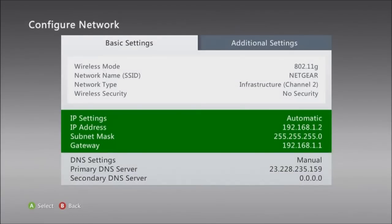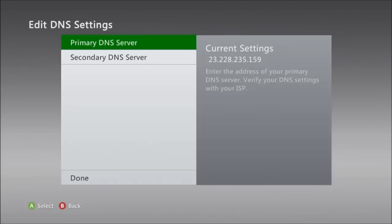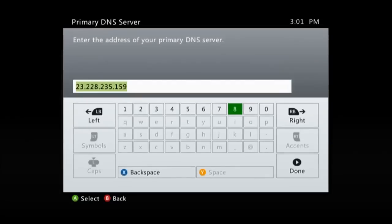To do this, all you want to do is simply hold over to your dashboard, then go to your wifi, click configure network, go to your DNS settings, and then click on the primary. From there you want to enter the IP address of 23.228.235.15.